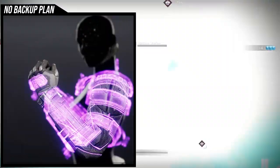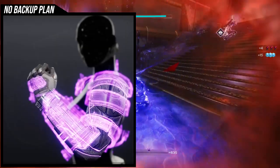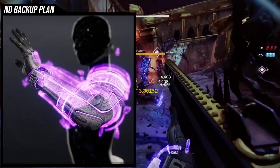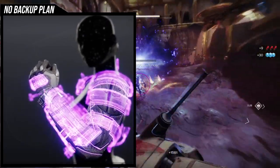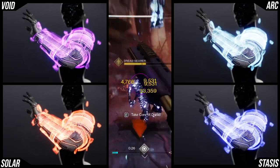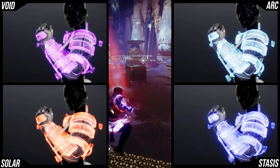So, No Backup Plans — there are a few things to talk about before we actually look at them. First and foremost, No Backup Plans have a glow; they have this holographic armor look. What's really important to note is that the purple is only on Void — the glow color actually changes depending on which subclass you use. Void is purple, Solar is orange, Arc is light blue, and Stasis is dark blue.